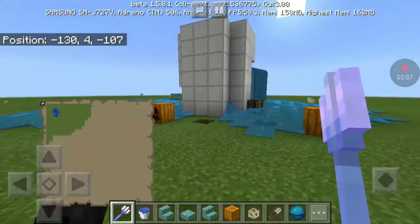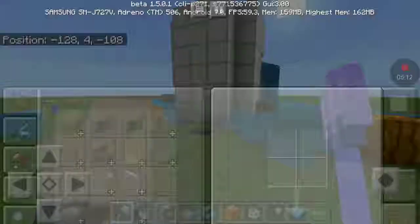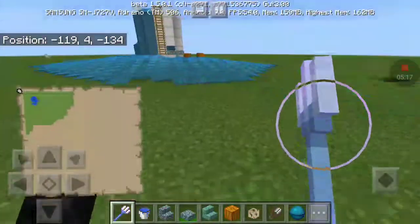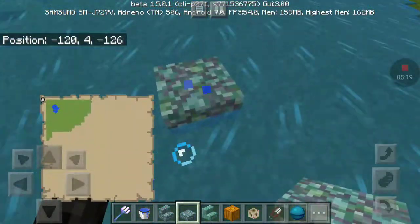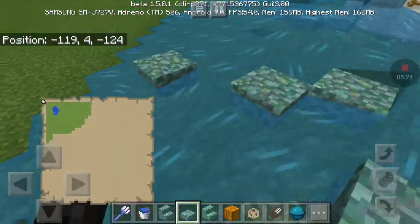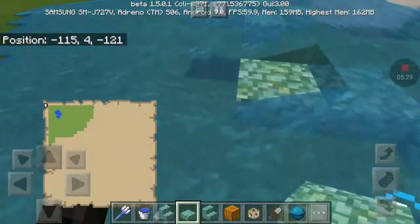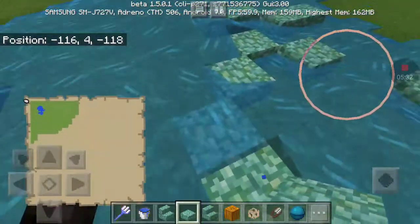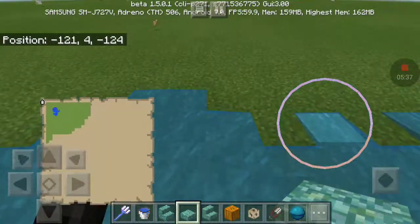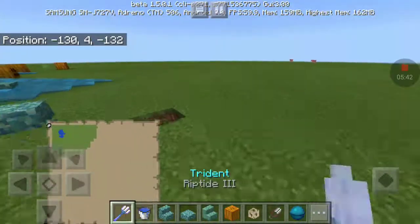That's pretty much the new beta features in a nutshell. Waterlogging also applies to slabs as well, and it also works with stairs now.